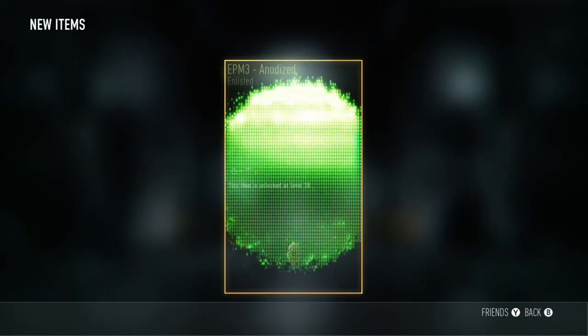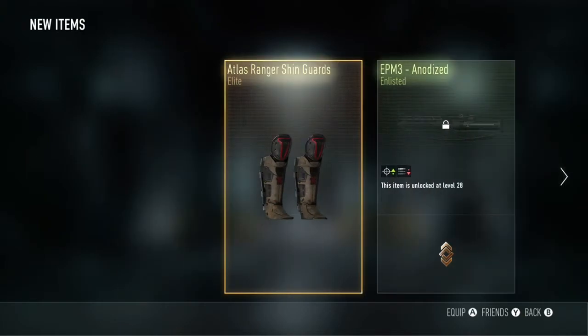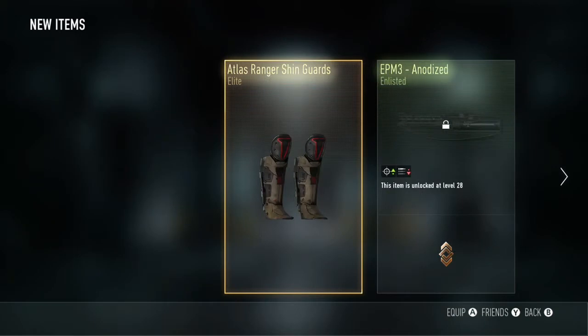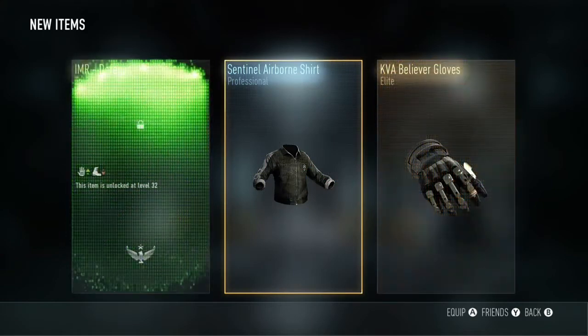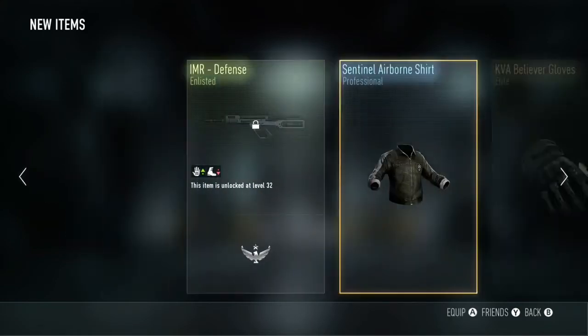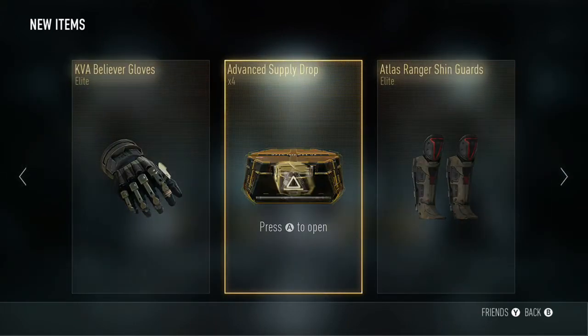Getting a few MP11s there — that's a double Elite drop. I quite liked these shin guards as I just hadn't seen them before. And the Believer loadout is quite small; I do like the smaller loadout. We've also got the Believer gloves there.